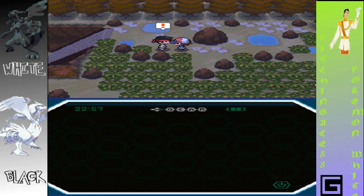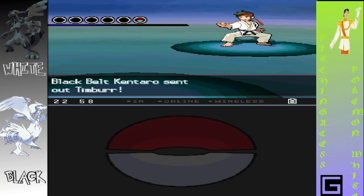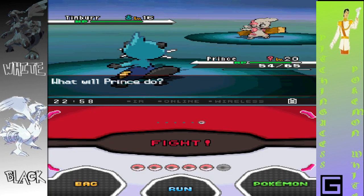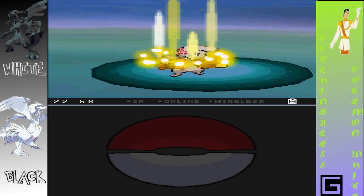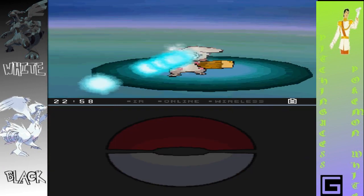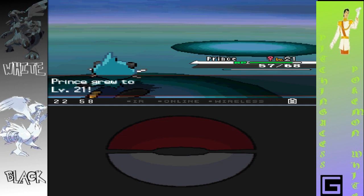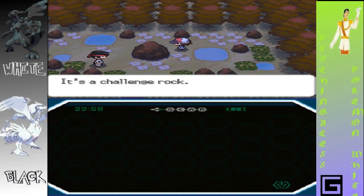Come on, face me. I trained like a madman. He sent out another Timber — let's go, Prince. You should be able to kill him with Razor Shell. I'll just use Water Gun. Nice, very nice. Even though he's lost his energy, he must be on something. It's a Challenge Rock — what the hell does that mean?